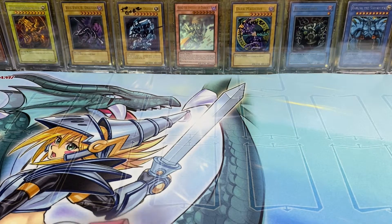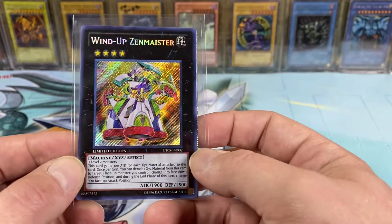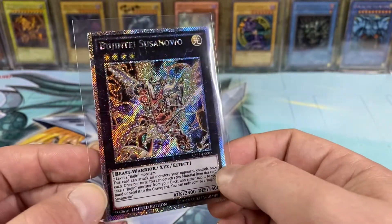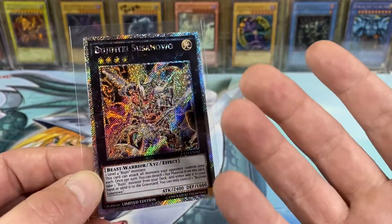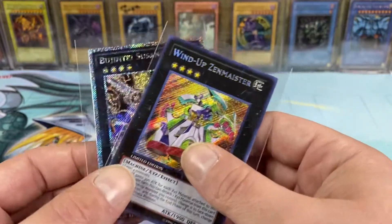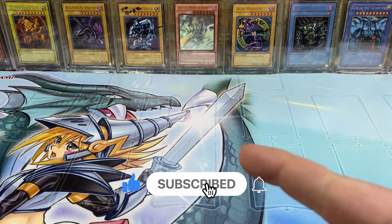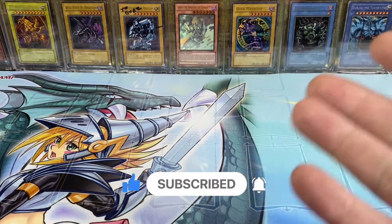We're going to be giving away these two promo cards. We got a Wind-Up Zenmeister from CT8, and then a Prismatic Foil Bugente Susanoa — I can't remember what they called it, this was like the precursor to the Starlight. All you have to do to enter for a chance to win is leave a like on this video, hit that subscribe button if you haven't subscribed, and drop a comment down below what your favorite pull in this video is.